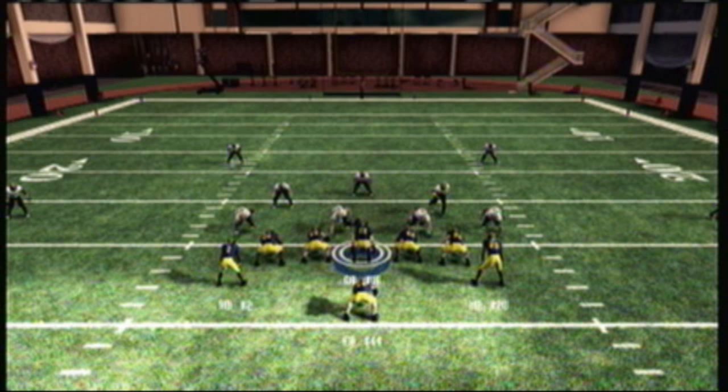The formation you see right here is Flexbone Normal. It's a balanced formation with two wingbacks, one fullback, and two wide receivers split out wide. It's a balanced formation, which I like because you can easily flip it either direction. That's especially dangerous with the Flexbone because it gives you a lot more options of where to take the football. If the computer can't guess where you're going to go with the ball, you're going to win nine times out of ten.